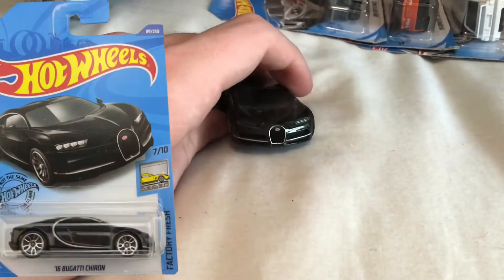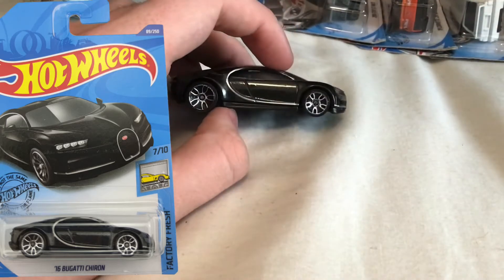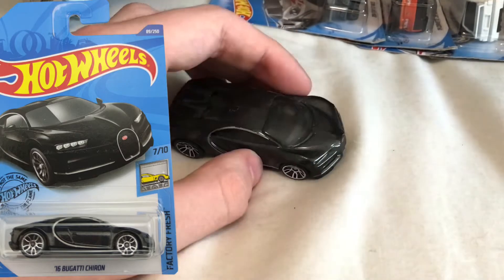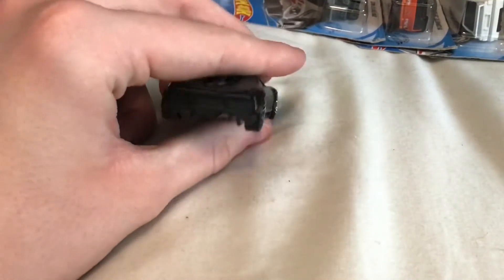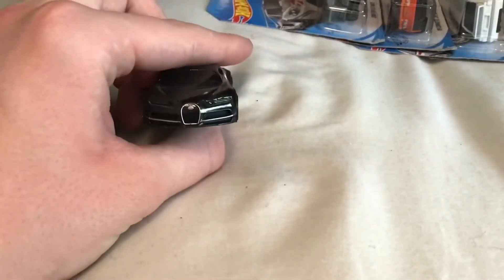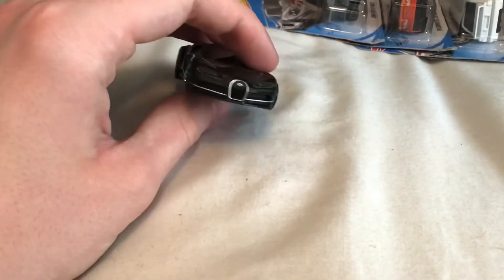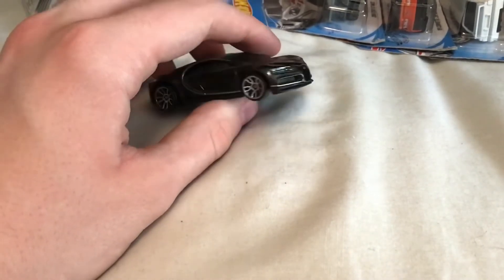There's one more loose car — I thought it was from a series, but it's actually a mainline. This is the 2016 Bugatti Chiron in black with chrome wheels and a really nice silver stripe. One thing I really wish they'd done with this model is add the red headlight on the back — that's my favorite cosmetic feature of the Chiron. Still an overall nice-looking one.